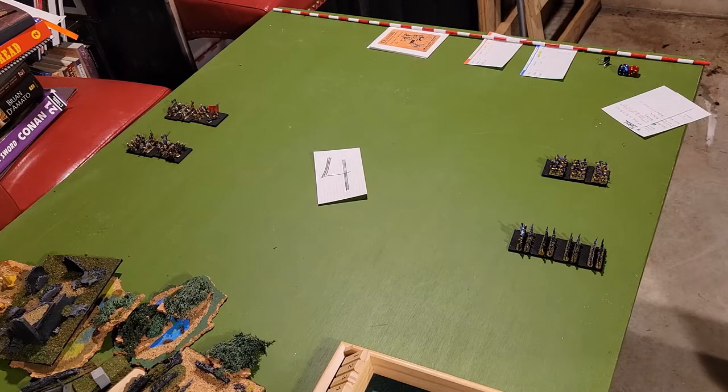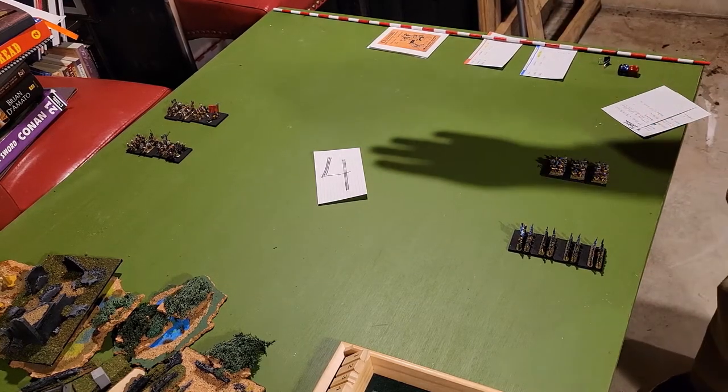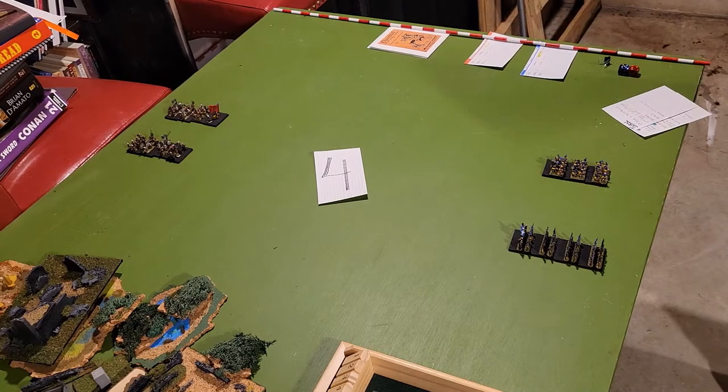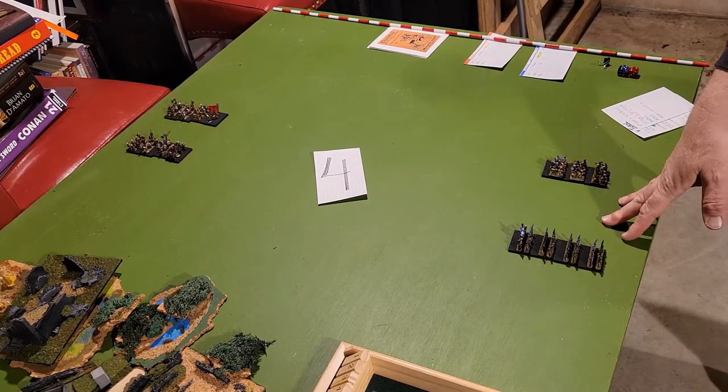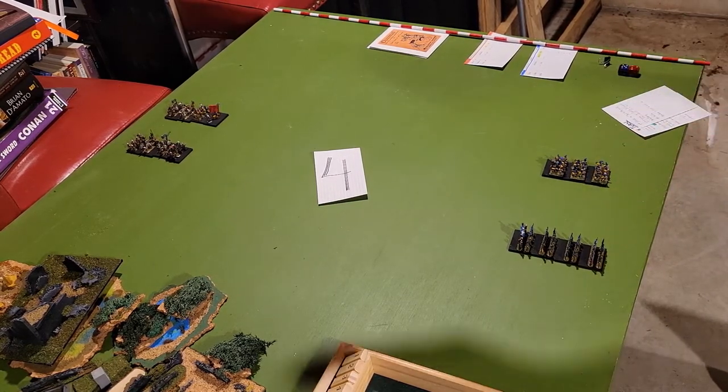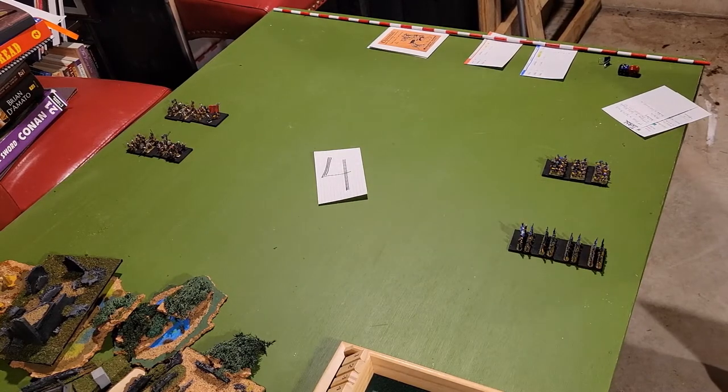There are also baggage train rules. I have made models for the baggage train but we're going to wait until next week's fantasy battle to roll those out. I've already diced for the sides — blue will have this side, red will have this side. In order for maximum maneuverability, each unit will be starting in column formation so they'll be able to snake around whatever terrain we have.